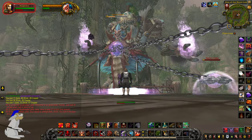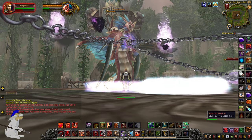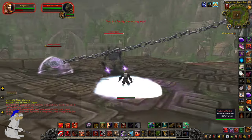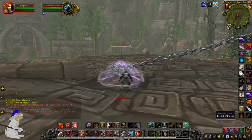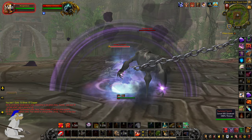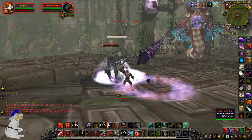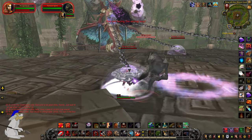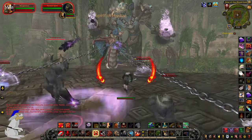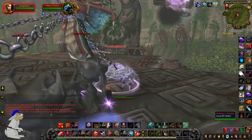Oh, this is fun. You spit in the face of a god. So I gather we are meant to avoid the big black blobs. Sort of immune to whatever it is I do. I wish I could give you more insight about what we have to do here. But it seems like just damage.